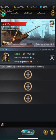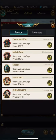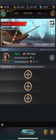Then you have three spots and you can go and invite people. They can either be people from your union or on your friends list. This is an alt account so I don't have a union. But anyway, it's created now.